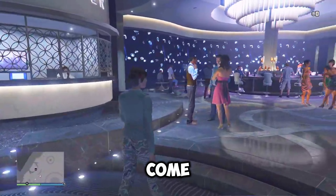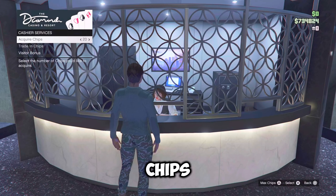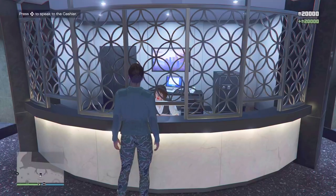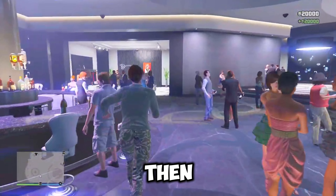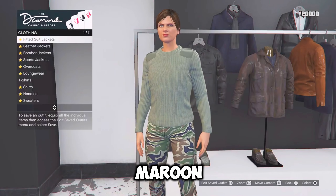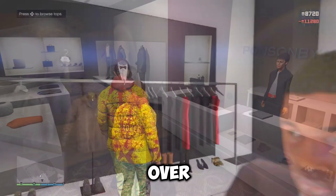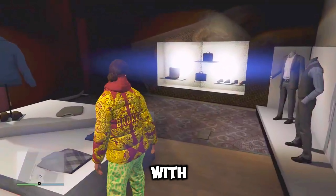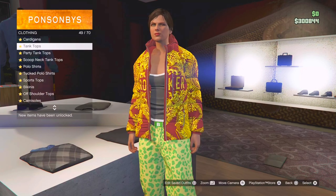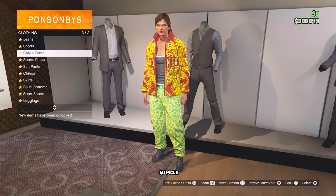So for the new outfit, you want to come over to the casino, go to this part right here and you want to acquire at least 12,000 chips, but I just acquired the max chips because it's easier. Then once you've bought it, just go over to the tops, go over to sports jackets and equip the maroon puffer, which I believe should be the last one. Then once you have that equipped, just make your way over to any clothing shop. Go over to the tops, go over to tank tops and equip the two-tone tank. From there back out, go over to sports pants and equip the spotted muscle pants.